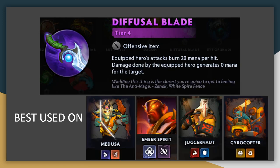Diffusal Blade: with Anti-Mage removed from the game, Diffusal Blade fulfills a similar role, but it can now be equipped to any unit. It will burn 20 mana per hit with no limit or cooldown, so it's best on units with relatively high attack speeds. It's also better on units who tend to stay on the same target rather than constantly switching like Brutes — if you try to burn too many different units' mana, you might not stop any of them from casting. Best heroes are Medusa, who can burn from multiple targets; Ember Spirit, who stays on one target but hits everyone with Sleight of Fist; and Juggernaut and Gyrocopter, who have fast enough attack speeds to really lock down one target.